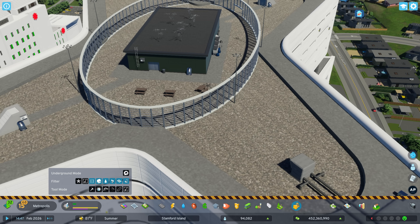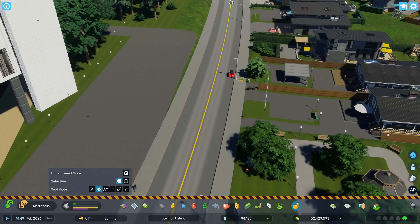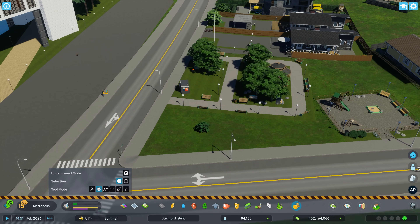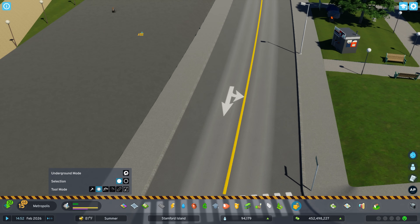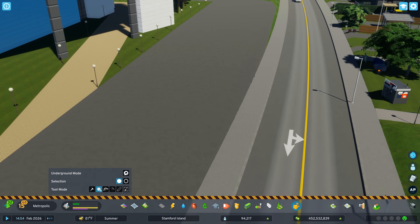Then we can go to tool mode of remove objects and sims, and that allows you to come in and delete cars or other objects — so like this sim, you are now deleted. And this one who is walking in the ground would be a good candidate to delete. So that is how that works.